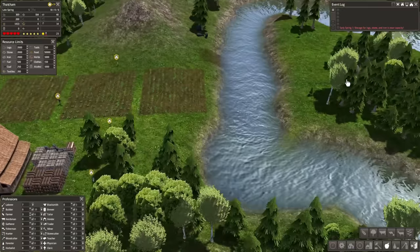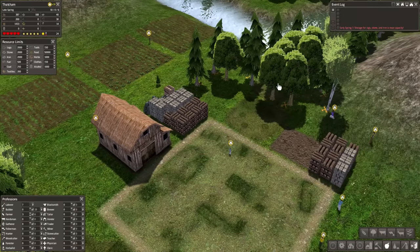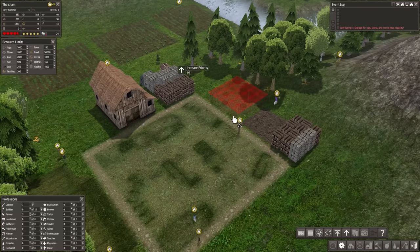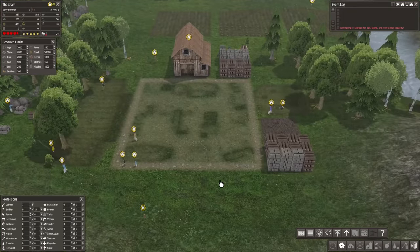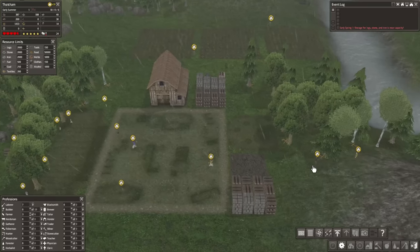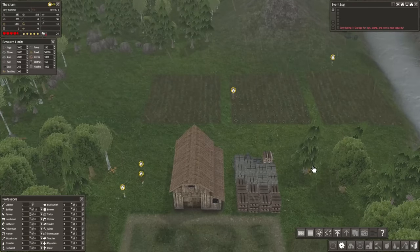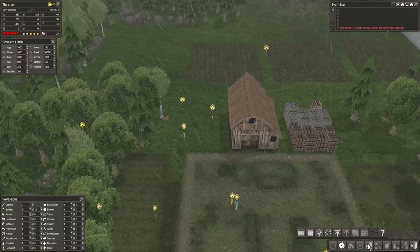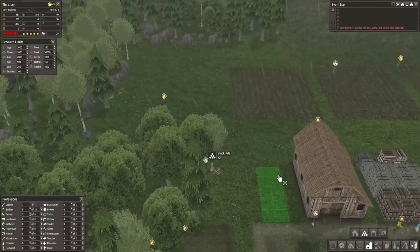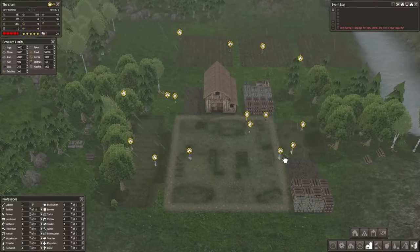I'm not necessarily going to assign all these fishermen and farmers right off the bat, because we do need to stay on top of woodcutting and tools. I'm going to prioritize building the woodcutter first — that's the one thing I want to make sure gets built. Then it'll be the boarding house and then the market. We can live without the blacksmith for a bit, but only having 16 people in the colony is going to be a challenge.